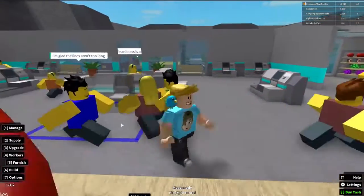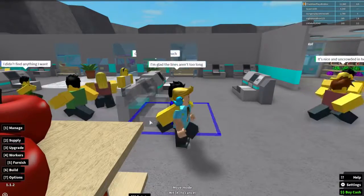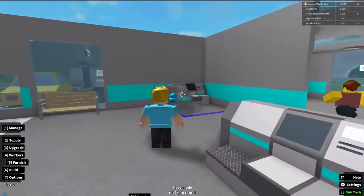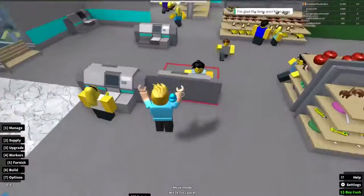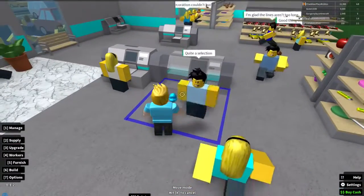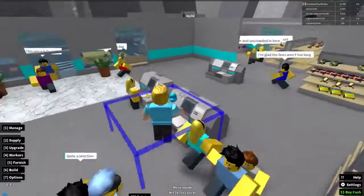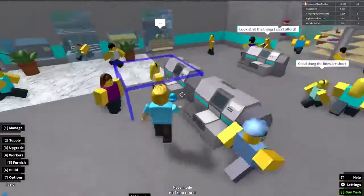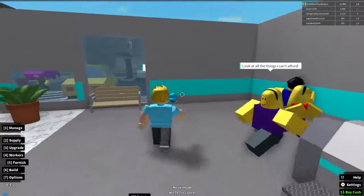What if I just put a register right here — rotate — right there, yeah! Then people can check out right there. And then we'll put the other one over here — rotate, rotate — there we go. Yeah, that looks good!